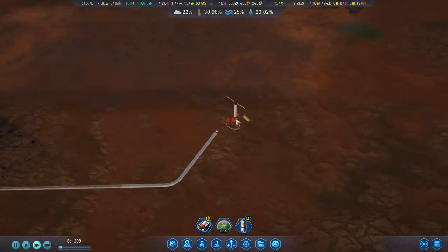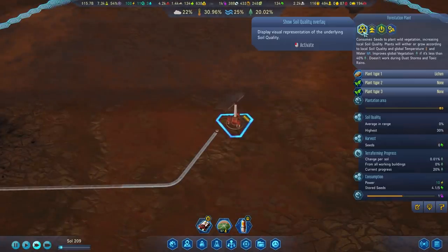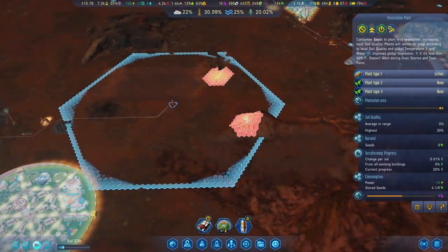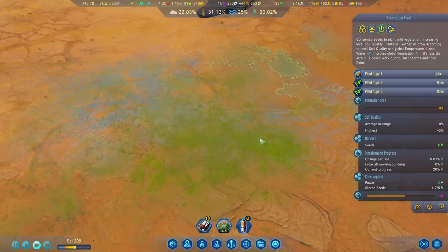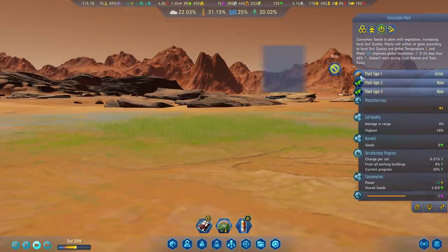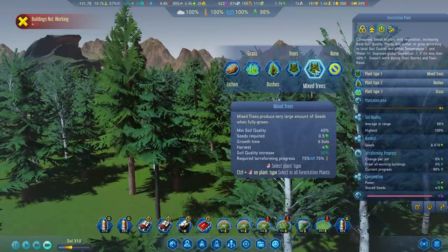If you want to check the progress you're making, you can select a forestation plant and then click 'show soil quality overlay,' and as you can see right now we are making progress here and here. Once you've improved the soil quality you'll be able to grow more adventurous vegetation — in this case grass, then bushes, and finally trees.